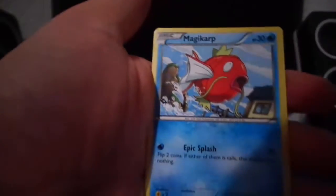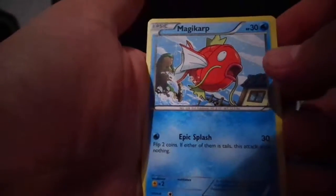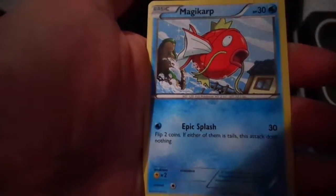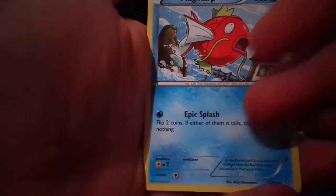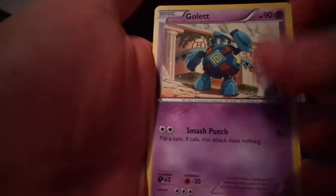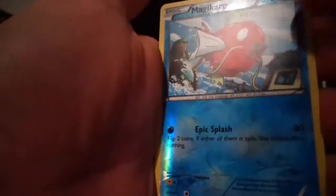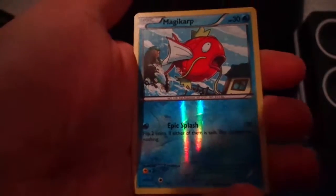Then we got the Rolls. We got the Epic Splash! Magikarp — what the heck — Magic Arm. That move is so ridiculous. We got an Epic Splash. Then we got a Golas. And then — oh my god, no way — we pulled an Epic Splash reverse Magic Arm. That's ridiculous!